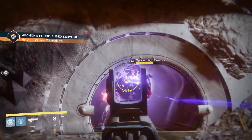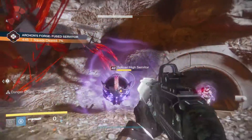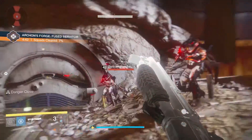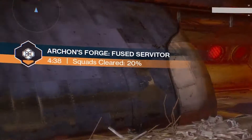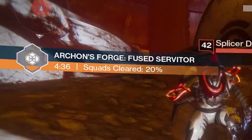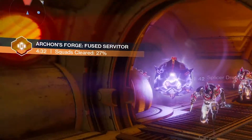After a SIVA offering has been presented, enemies will begin to pour in from nine different doors, with there always being at least one of the enemies specified in the offering in each group. At the top left of your screen you will see a counter which says 'enemy squads defeated'. When this reaches 100%, the final boss will spawn which you need to kill to finish the encounter.